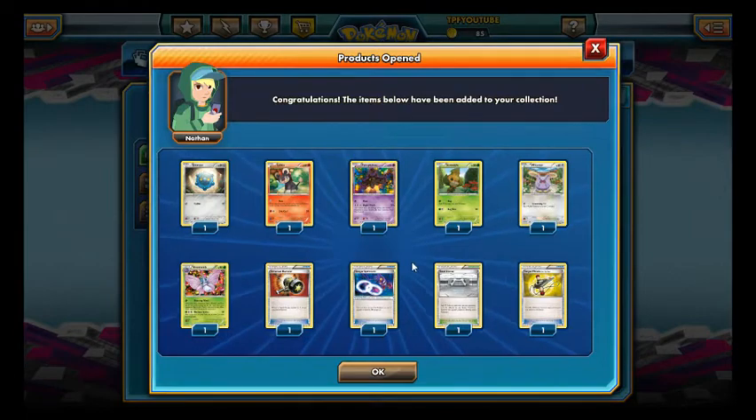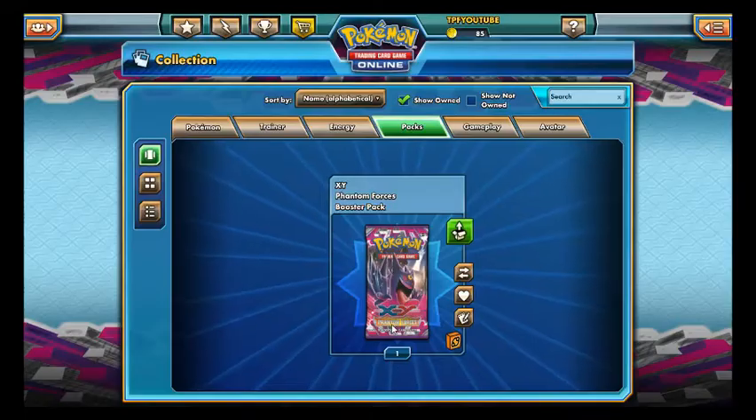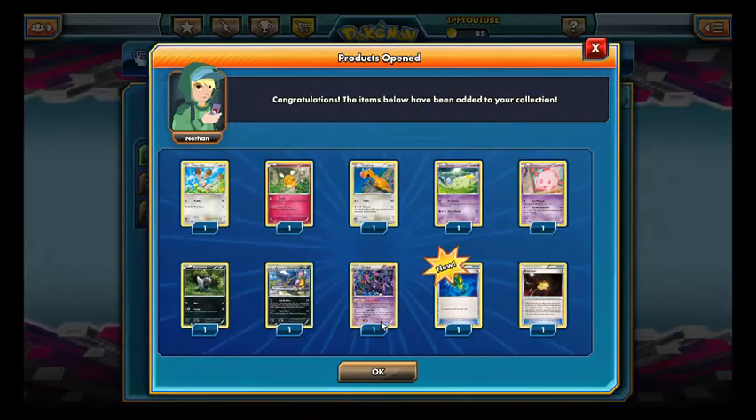Next pack — four Trainers and a Reverse Steel Shelter. Nice. Last pack — and a Reverse Hand Scope.